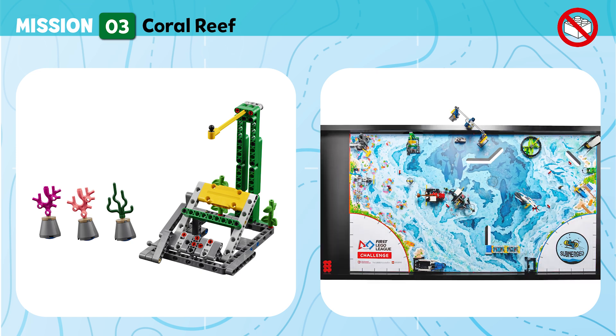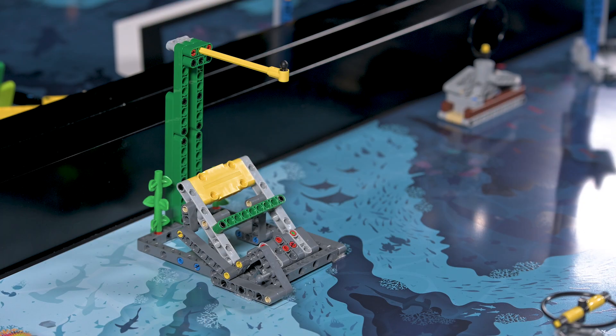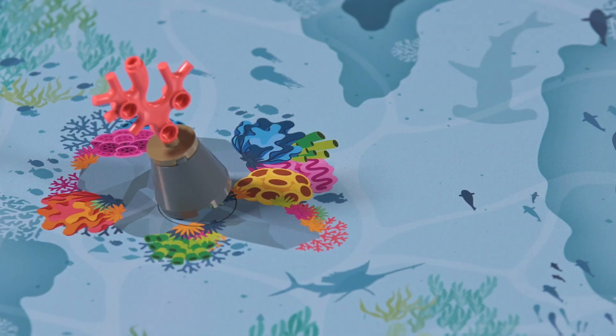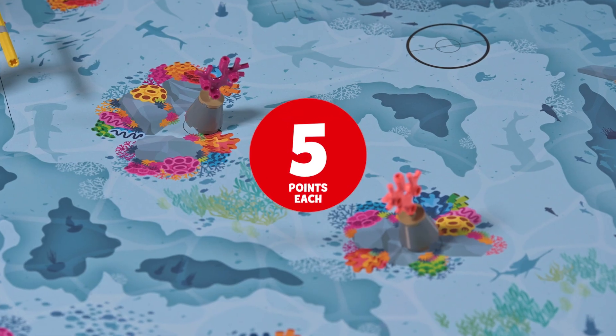Mission 3: Coral Reef. Carefully mount the new coral structure without damaging other nearby flora. Points are scored if the coral reef is flipped up and not touching the mat, and if a reef segment is standing upright outside of home and touching the mat.